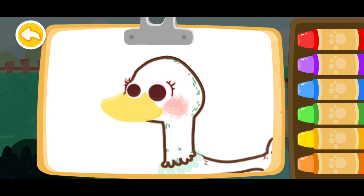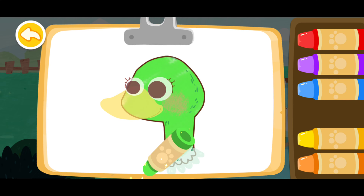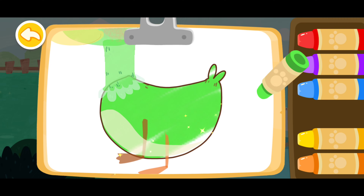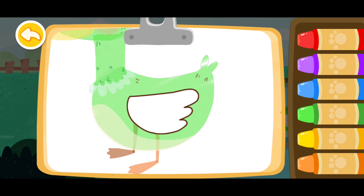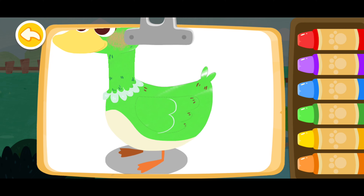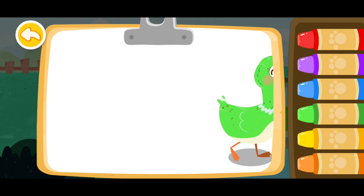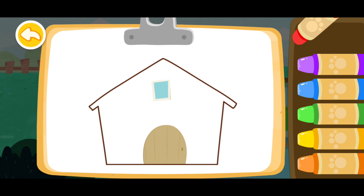Let's color a mother duck. Green! Green! Green! Green! Green! The mother duck you colored is so beautiful. Yellow. Yellow. Color a little house for the ducklings.